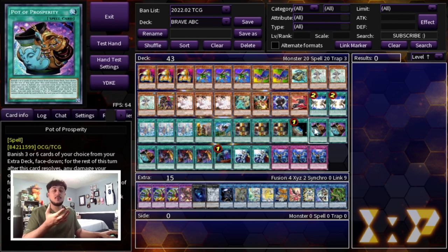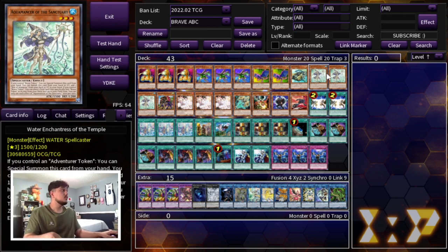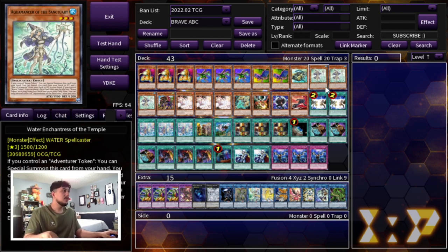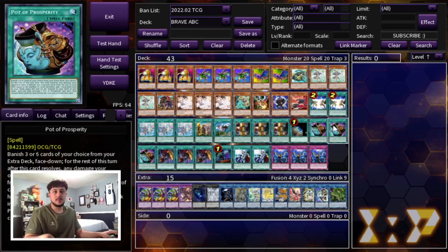We're playing triple Union Hanger, Terraforming, and triple Pot of Prosperity. Now I want to say this deck is not very budget — the Adventure package is pretty expensive on its own. But if you have the Adventure package and don't have the budget for Prosperity, you can cut it. Prosperity is not that critical — it's just an extra draw engine if you don't open a great hand. You can replace it with more budget cards like Monster Reborn, or more trap cards since going first and setting more traps is never a bad thing. The Adventure package can be played in multiple decks so it's worth investing in, but Prosperity is a good card — just not necessarily needed here.